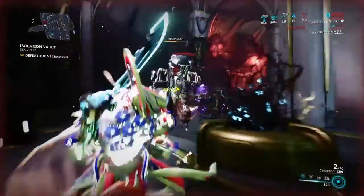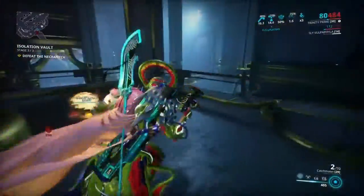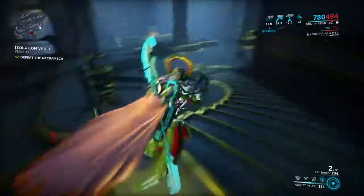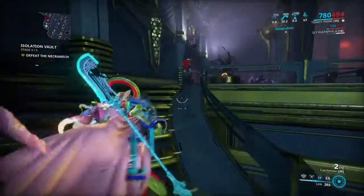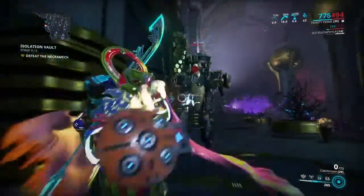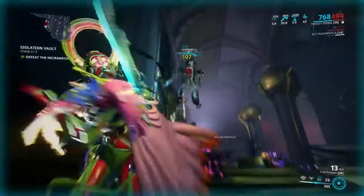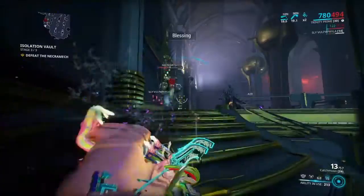This is one Necromech fight right here — make sure your link is up when you're in front of it. I'm running away because my link ran out and I have to recast it. Every now and then I'm popping Blessing, so he's going to damage itself with Bane Link. To make it faster, hit him with the Catchmoon as much as you can.